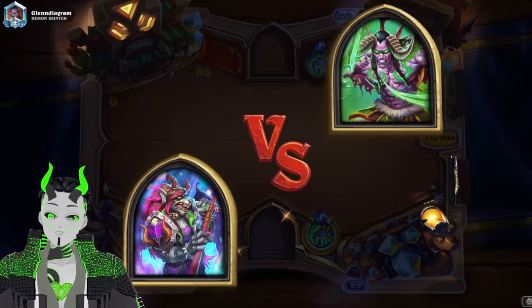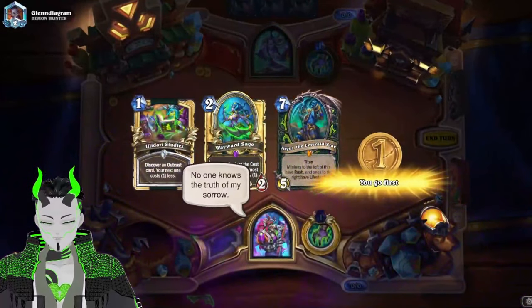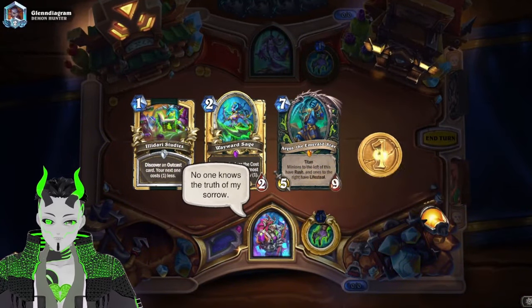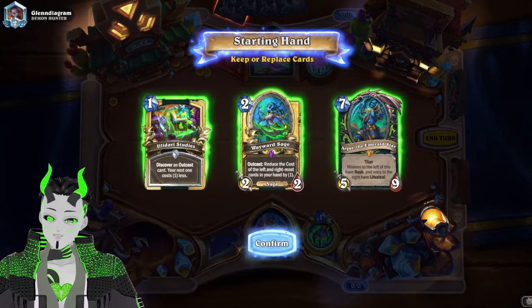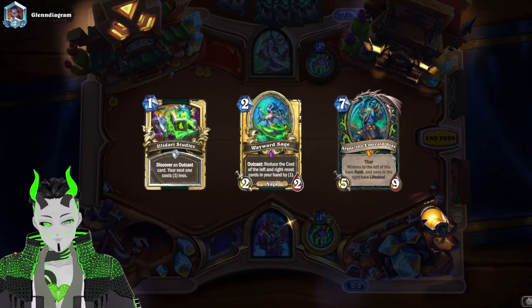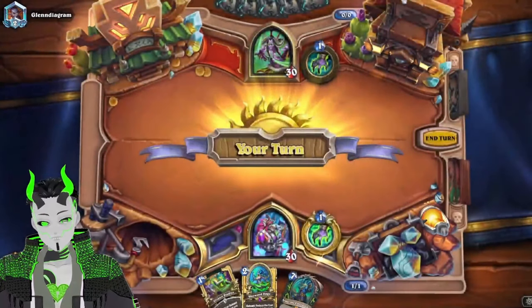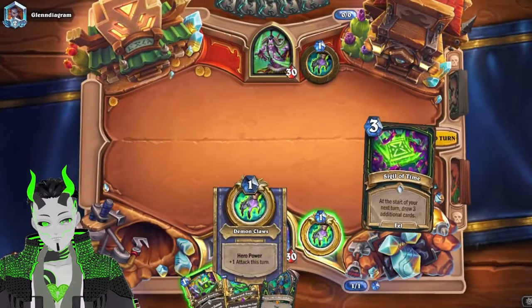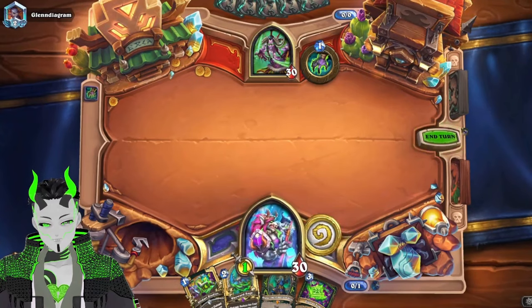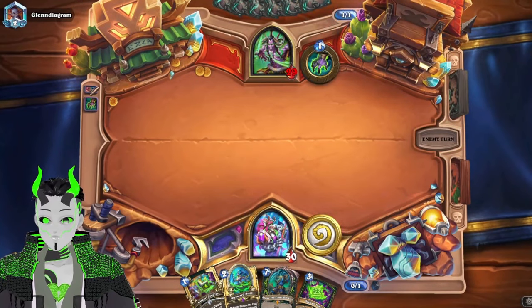Time for a game against Demon Hunter. Worth mentioning, this game was from before the balancing changes, but I still wanted to showcase it because it was a fun game. Let's keep everything here — Argus is probably a little questionable, but because we have the Sage in hand, we can use the Sage to discount Argus, which is actually pretty decent for our game plan.